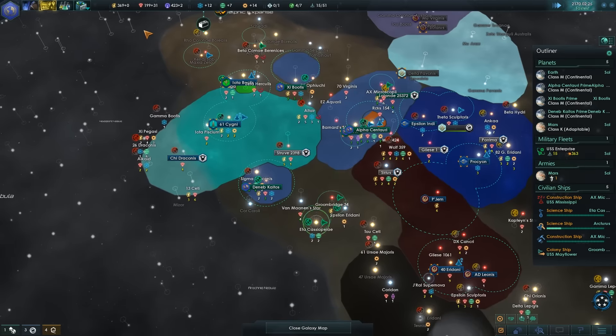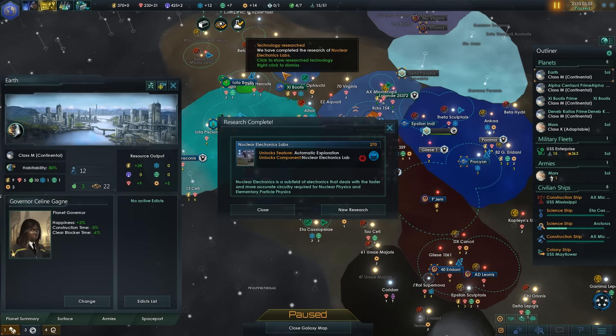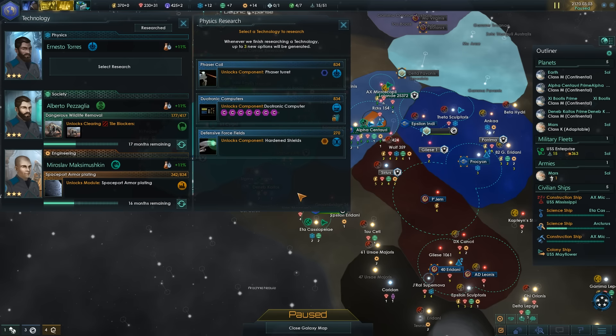Station complete. I'm not gaining energy credits right now. We've got the nuclear electronics lab — we could get phase turrets. I guess they're tiny little phasers with a range of 10.